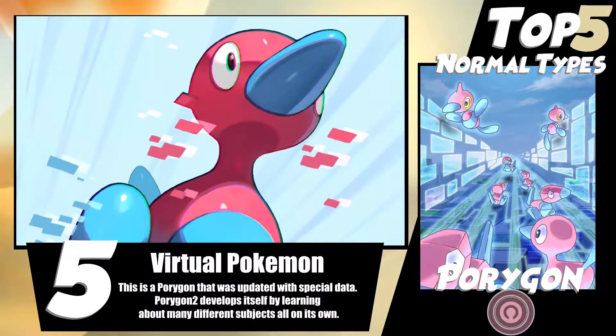In the older days it gets Bolt Beam — Ice Beam and Thunderbolt — which kind of hit everything for neutral damage. Or you can just rock it with Tri-Attack and do a ton of damage that way. It's always kind of run Toxic or Thunder Wave as a support move. Trick Room if you're playing doubles, Teleport in singles, and it has reliable recovery with the move Recover. It just does so much useful stuff, and Trick Room is obviously super valuable for doubles players.